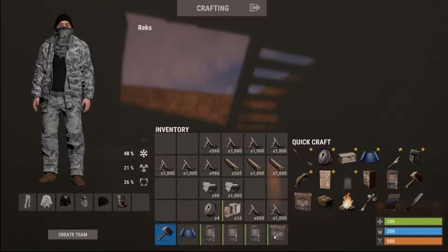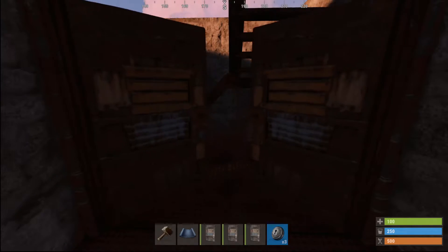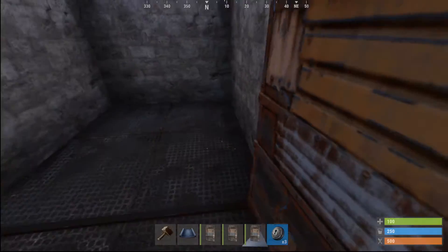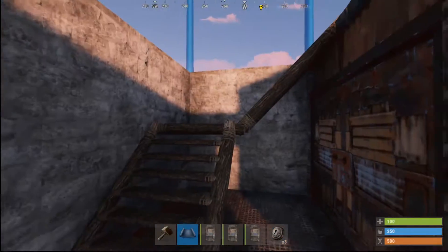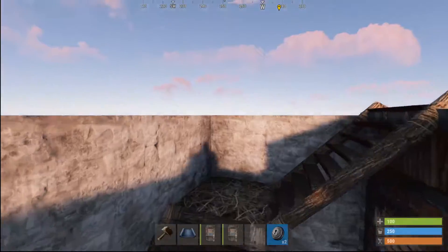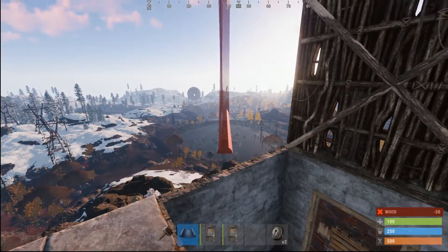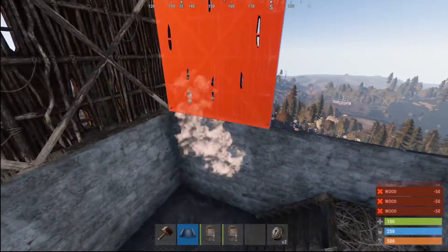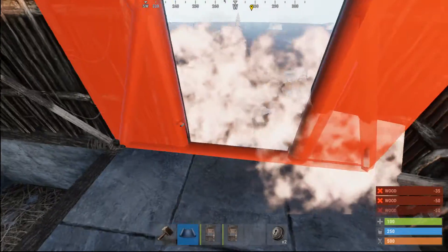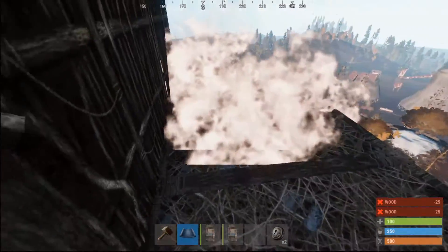Later on you might want to turn those stairs into a ladder hatch instead. This is where the double door comes in handy - you're going to want to turn that into your locker room. This is where you put your TC, your boxes, maybe your bed or bag - all goes right here. Every base has got to have an airlock. Now normally you would do another floor entirely for blocking off more heli damage, but we don't need to do that because of how we built on this high elevation.